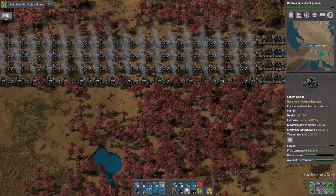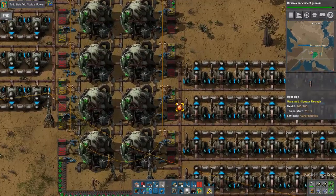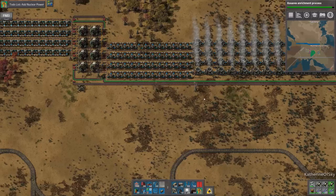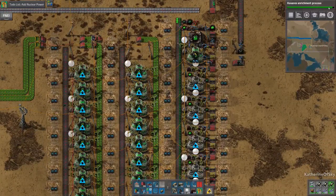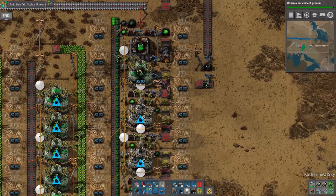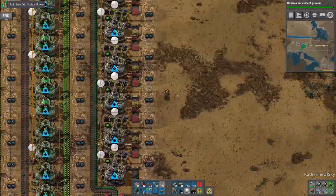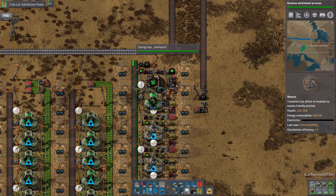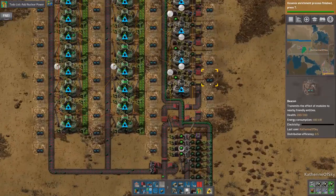When we add the next four reactors, it shouldn't be as big of a deal because there'll be more heat to go around, but that was kind of scary. Now we are at less than 50% usage, which is good. However, I expect we will be using quite a bit more very shortly as we're going to add beacons and stuff. We're charging through these guys and getting them processed very quickly. We still have 57 uranium in there, and these guys are still processing fuel. We're almost done and can start the enrichment process very shortly.